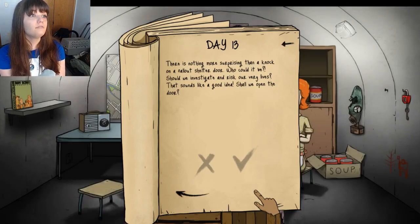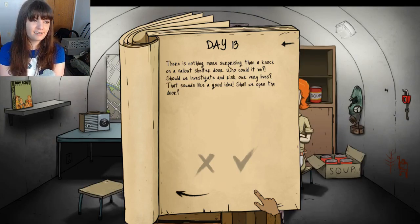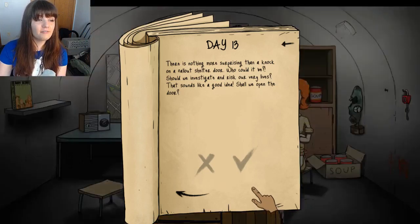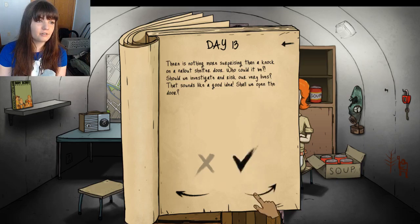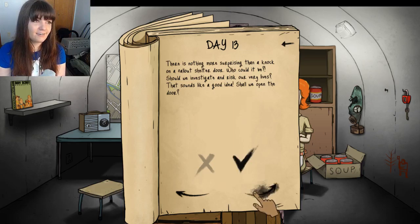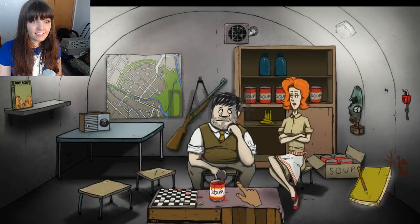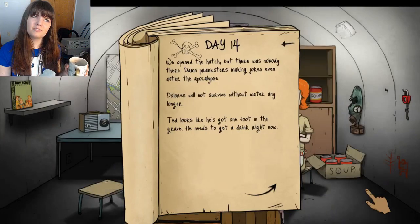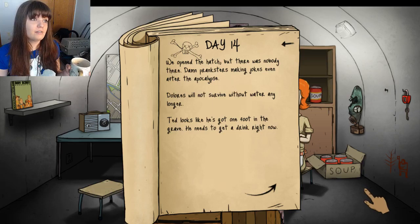There is nothing more surprising than a knock on a fallout shelter door. Who could it be — should we investigate and risk our very lives? One of the things I read while searching is that you don't open the door before day thirty. I don't think that's very fun — I like living life on the wild side, so let's just open the door. Half the time it's hooligans, half the time I get sick, but sometimes you get extra food and sometimes good things happen. We opened the hatch, but there was nobody there. Damn pranksters making jokes — even after the apocalypse. Nothing good or bad happened.